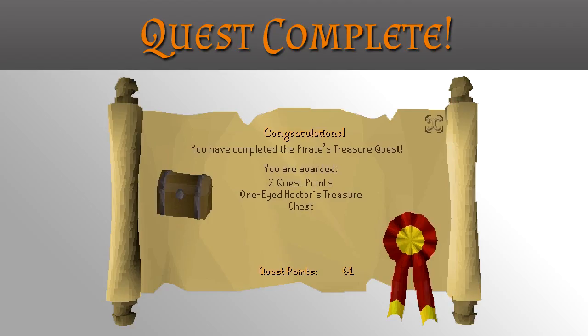Congratulations, you have received two quest points, the ability to use the pay fare option to sail from Karamja, and access to one-eyed Hector's treasure chest with 450 coins, a gold ring, and an emerald. Thank you so much for watching. I hope that you enjoyed this guide and found it helpful. If you did, please subscribe for more and I'll see you next time.